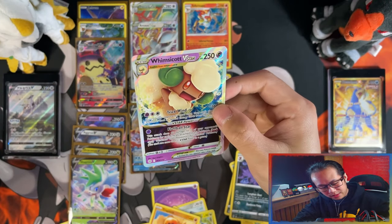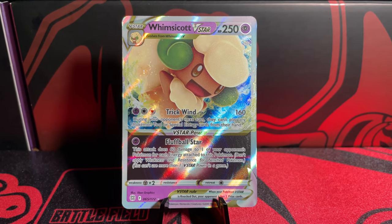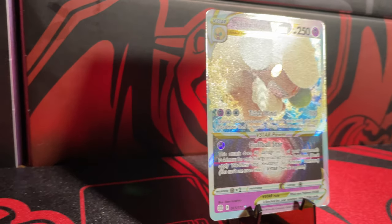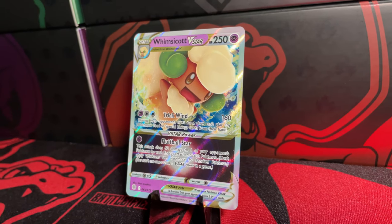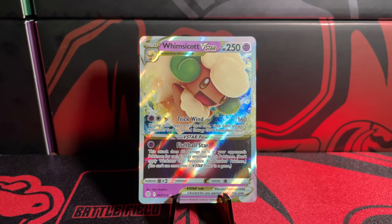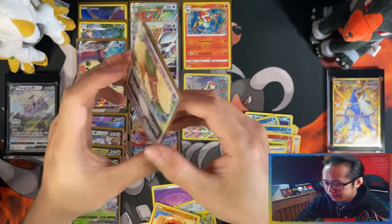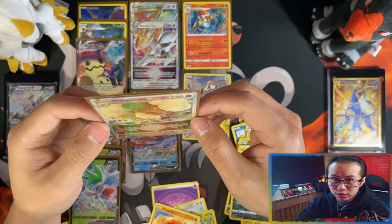Wimsicott V-Star — oh my daaaaaays! Screw it, I'm gonna spoil it for you guys. I've pulled, aside from the rainbow ones, every V-Star — every V-Star — in two boxes, including a double-up of Arceus V-Star. Let's put it that way. Oh my days, wow. Wimsicott V-Star — woohoo! And with that last pack magic, it's time for a recap.